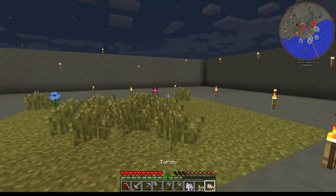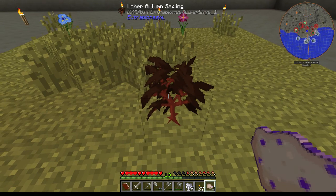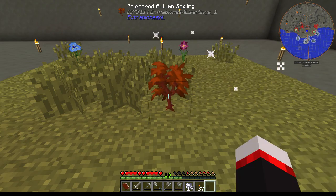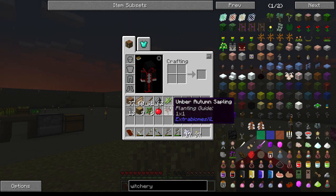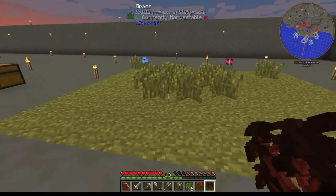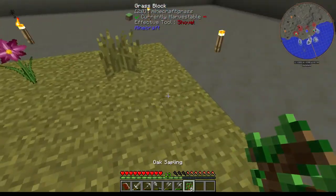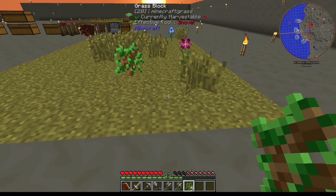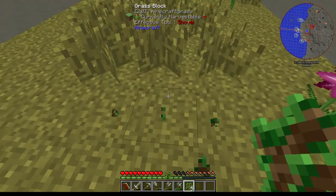Using more Mutandis to try for other saplings. I'm getting an umber autumn sapling, mushroom, goldenrod, another autumn sapling — not what I was looking for. I'm going to have to make a bunch more Mutandis as we go. I can hear some really bad monsters out there — specifically hellhounds. Those will murder you no problem.